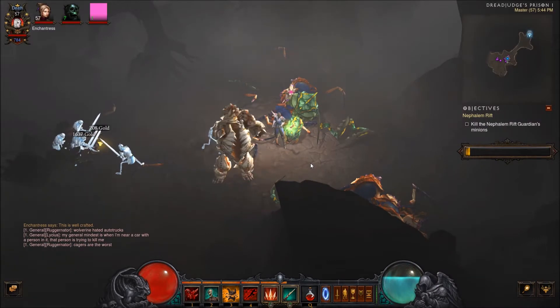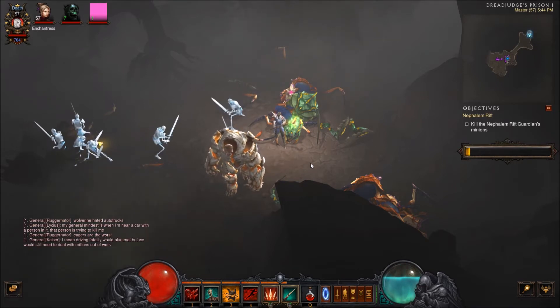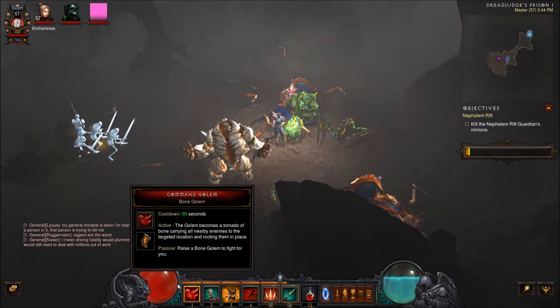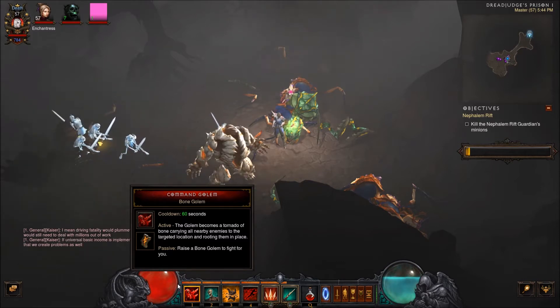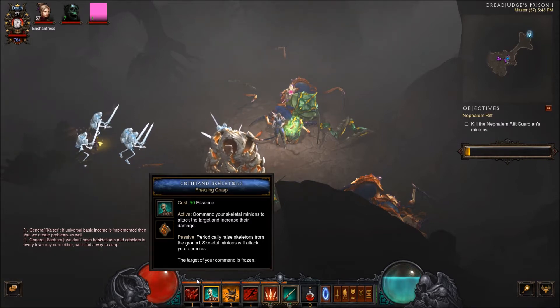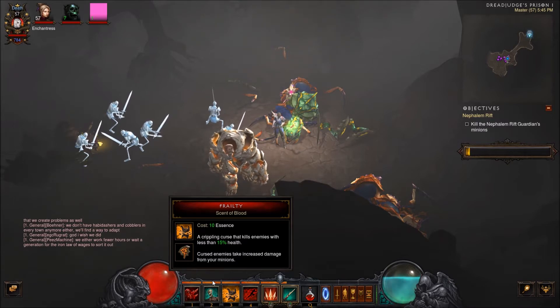Now I'm going to be going with more of a ranged build. In the previous part of this video I was going more melee, but I don't really think that's the way I'll go. I really like pets and I really like staying at a distance. What I've got going on here is Command Golem with the Bone Golem rune — it has an awesome active ability that not only grabs bad guys but drags them with him in a little ball tornado and then roots them in place for good AoE. I also have Command Skeletons with the active ability, and Frailty with Scent of Blood, which enables my pets to do more damage.